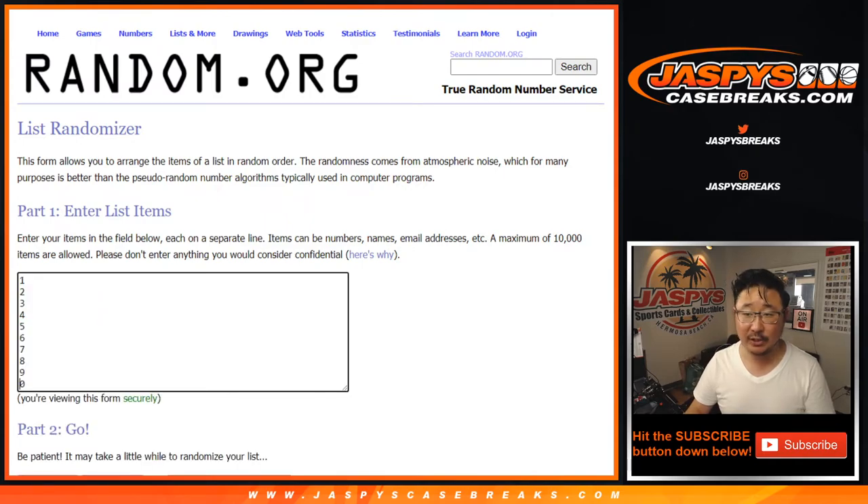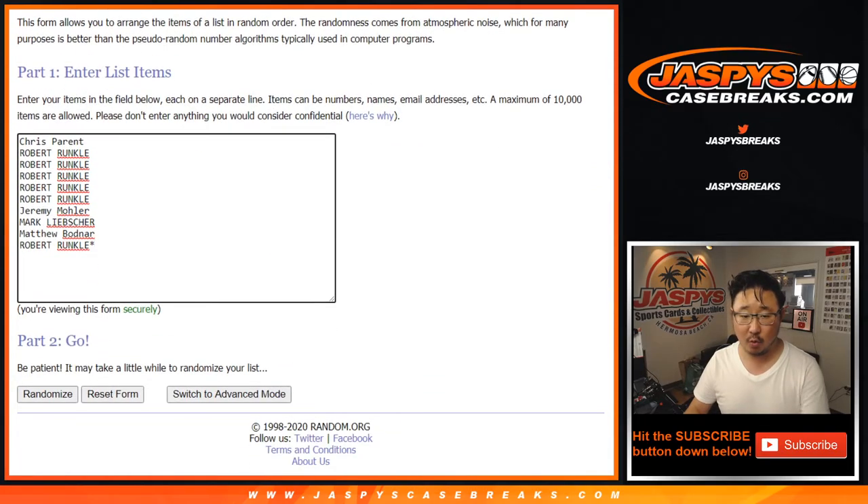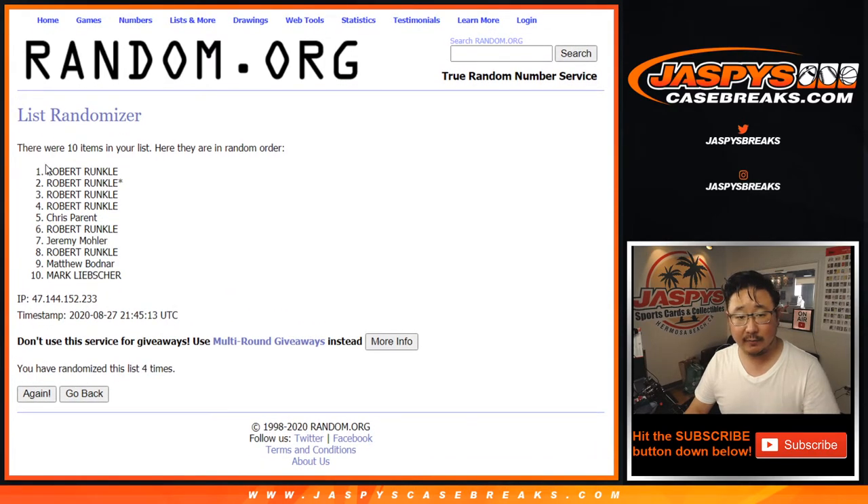Big thanks to these folks for getting into the action. The numbers are right here — let's roll it, let's randomize it. One and a three, four times. One, two, three, and four.